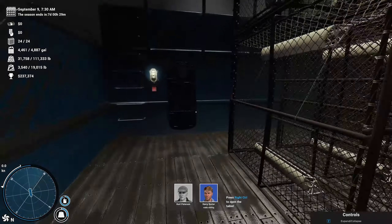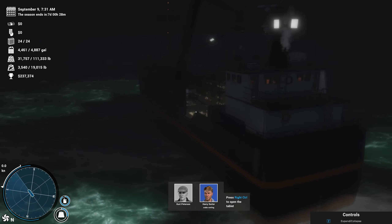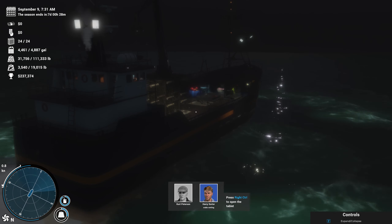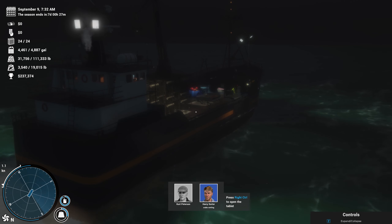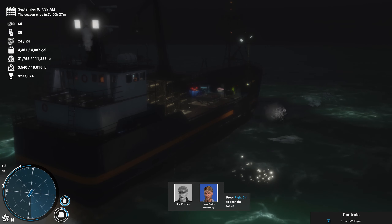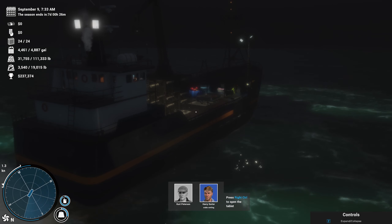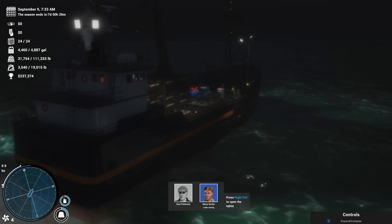I've gotta go up to the wheelhouse because right now we're in neutral. Let's go ahead and turn this boat completely around. I was facing south-southeast, so let's go north-northwest. Let me check — I think I was facing directly southeast. Then we'll put her in fourth gear, go on down, and me and Kurt will set 12 pots. Then we'll take a voyage out to the other spot. That looks good. All right, fourth gear — here we go.